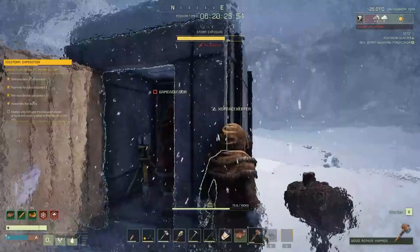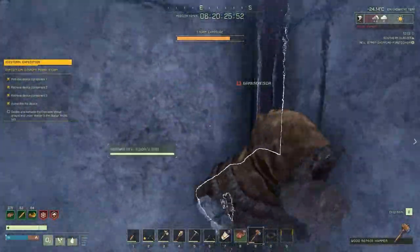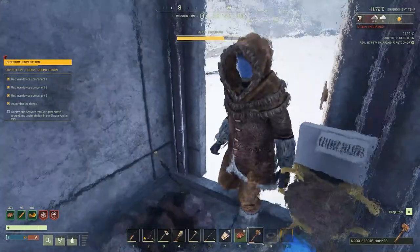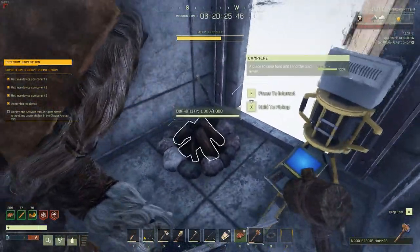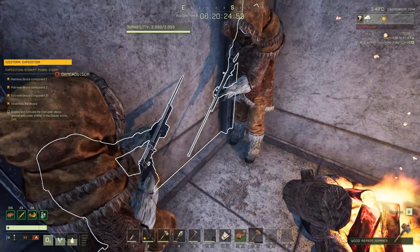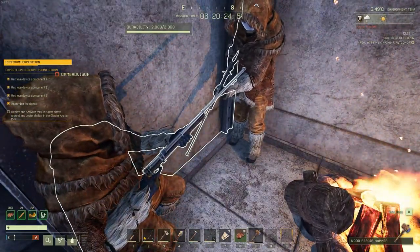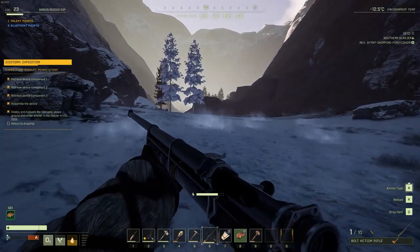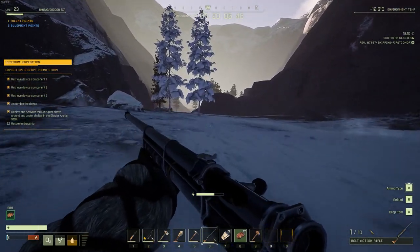A campfire is always a plus here, as it's going to keep you warm throughout that storm as well. Once you're hiding inside your little hidey hole and you've got your machine running, just let it run until it gets to 100%, pick it back up, and then head back to your pods. Congratulations — you've officially beaten the first snow biome mission and have now unlocked the snow biome area.